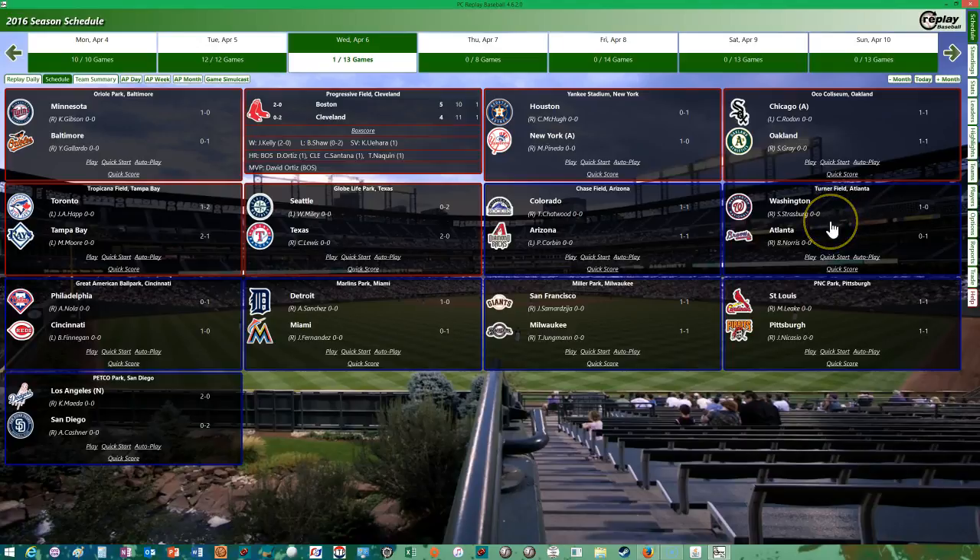So today we'll be doing the Washington Nationals game two at the Atlanta Braves. Steven Strasburg will be going up against Bud Norris. I did see Bud Norris pitch against the Red Sox last year and the Red Sox pretty much scored quite a few runs off of him.